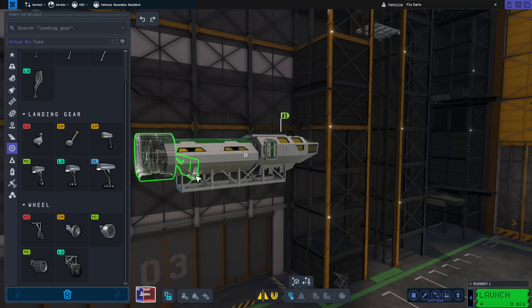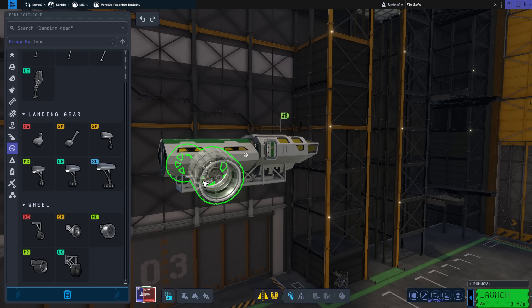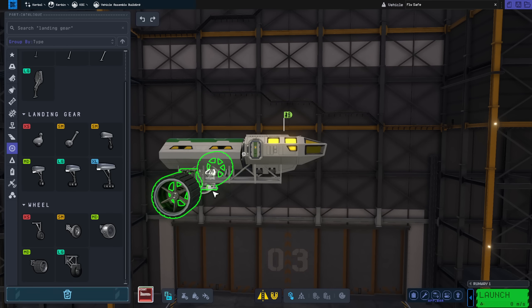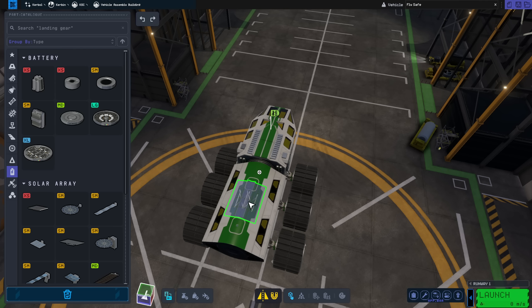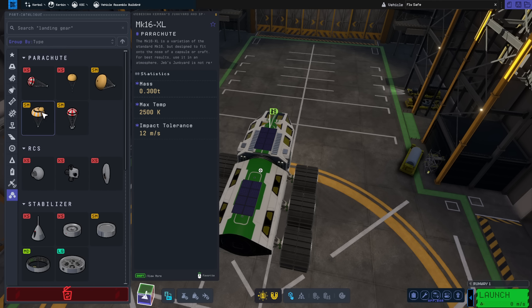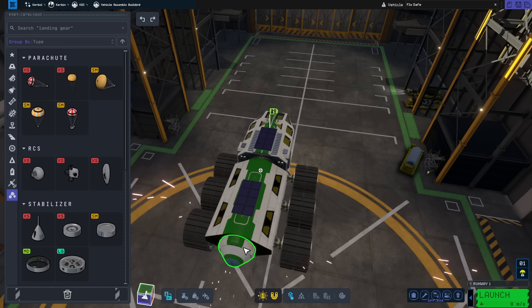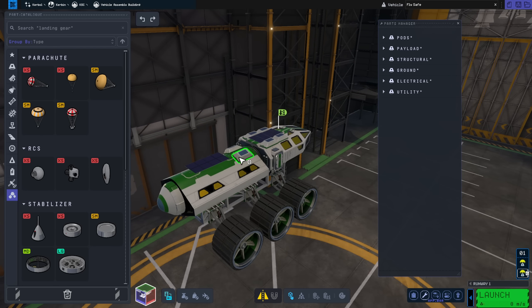I decided to go for this truss structure and then added the wheels. You still cycle through symmetry modes like in KSP1 by pressing the X button. But radial symmetry and mirror symmetry are now part of the same symmetry system. In KSP1 you were either in radial symmetry mode or mirror symmetry mode — mirror for spaceplanes and rovers, radial for vertical rockets. In KSP2, you cycle through by pressing X, and when you reach eight-way symmetry, pressing X again puts you in mirror symmetry mode rather than back to one-way. When you play the game, you'll just get it.